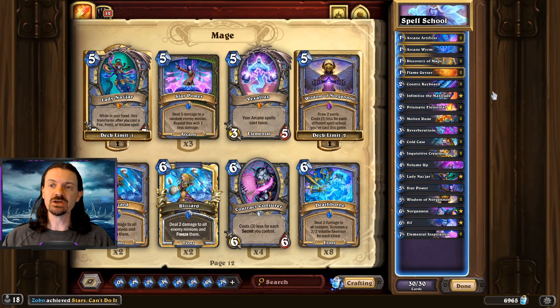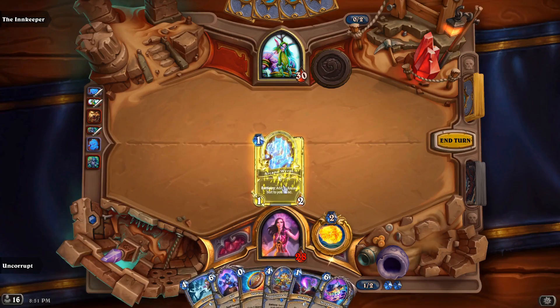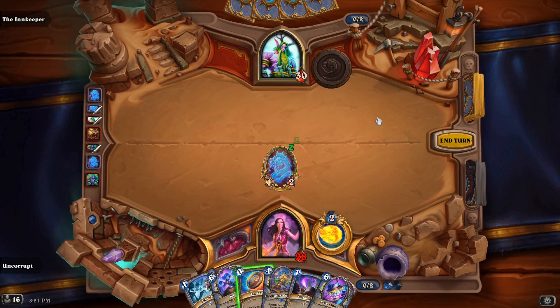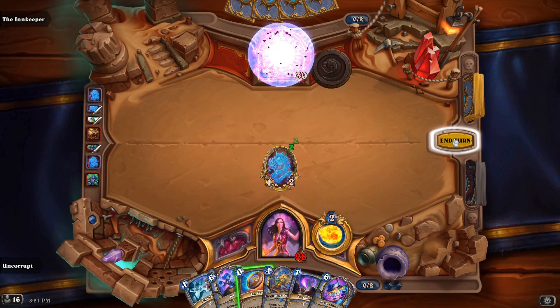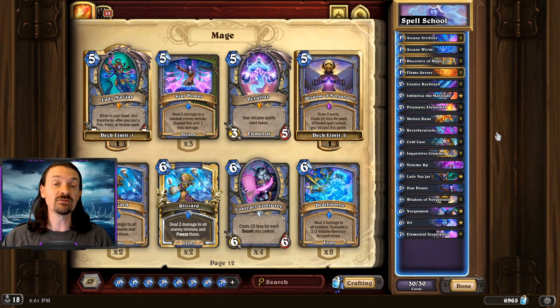It's also important to note that we don't really want to save these small spells — we're not trying to set up for the big Sif combo. So if, for example, you have a Flame Geyser in your hand on turn 1, it's perfectly acceptable to just go ahead and shoot it into your opponent's face. It's going to play a Fire spell and give us the opportunity to increase the strength of our spell school specific cards. That card could sit in your hand all game long doing absolutely nothing, and actually making your deck weaker.